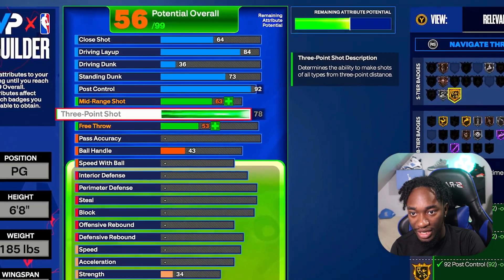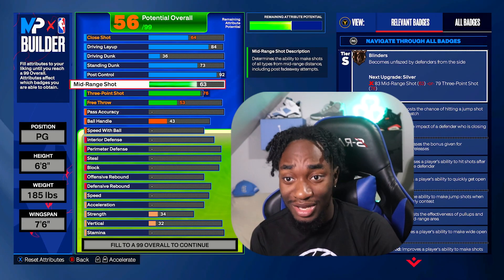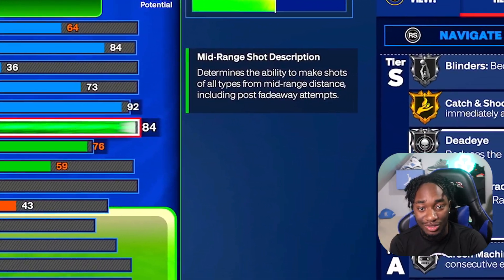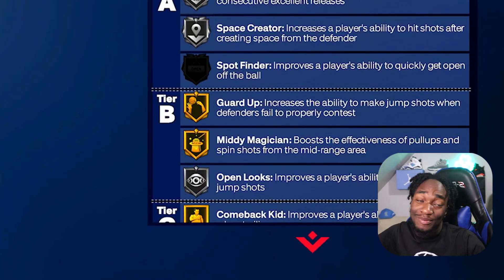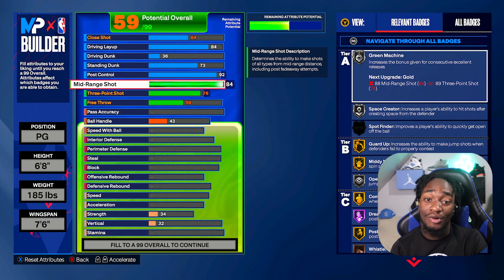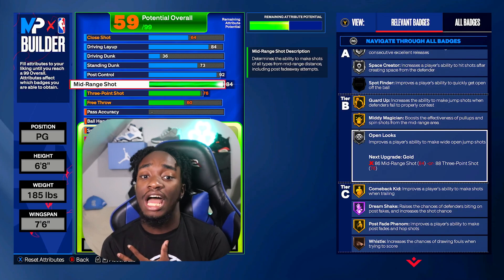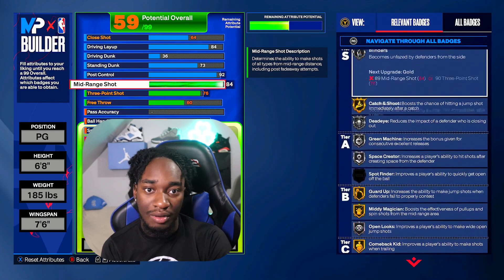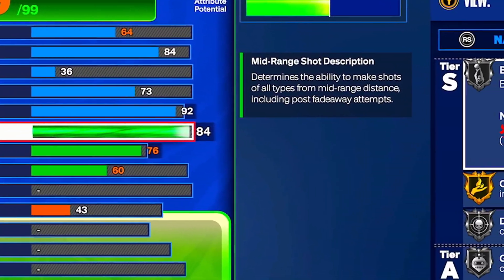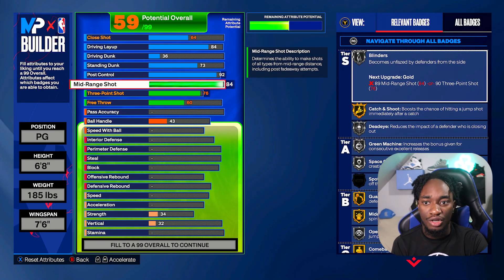For the shooting, you're gonna upgrade your three-pointer to a 76. A 76 three-pointer is lower than usual — we get bronze and silver badges. But our mid-range is gonna be an 84, which gets us Gold Catch-and-Shoot. We went from bronze and silver to gold — rags to riches. If you want Gold Catch-and-Shoot, you can go with an 86 mid-range but you'll have to lower your wingspan a little bit. We now have an 84 green window for mid-range and a solid three-pointer green window, giving us access to the jump shots we need.